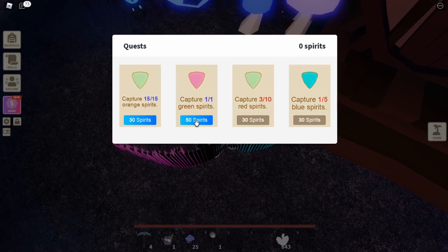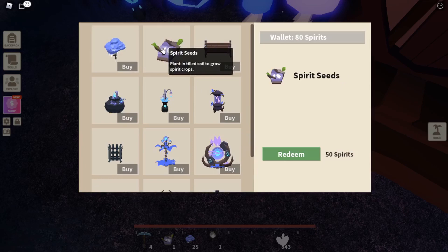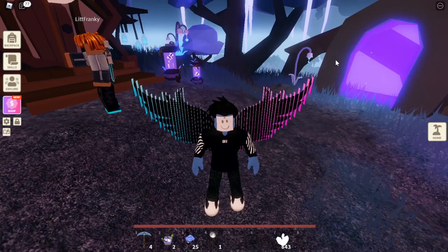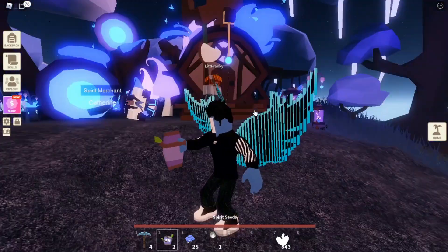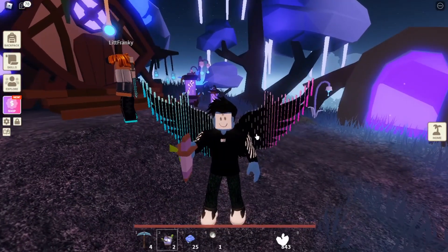View quests — boom, boom. So what we'll go ahead and do is view shop and buy some seeds. Redeem. I don't think we have enough for another one but if we continued we'd be able to buy a second one. Now we're going to go to a player shop and sell our two seeds that we grinded for in about 10 minutes here in Spirit Island.